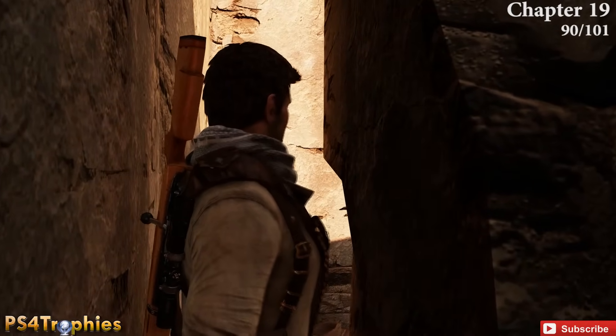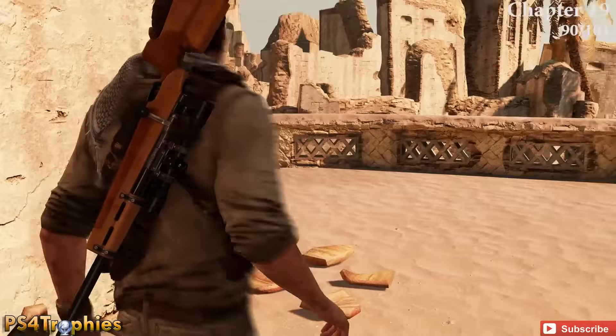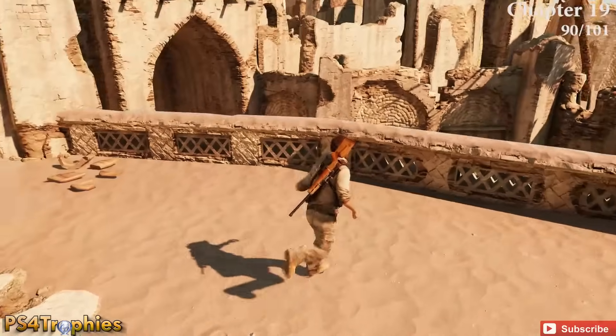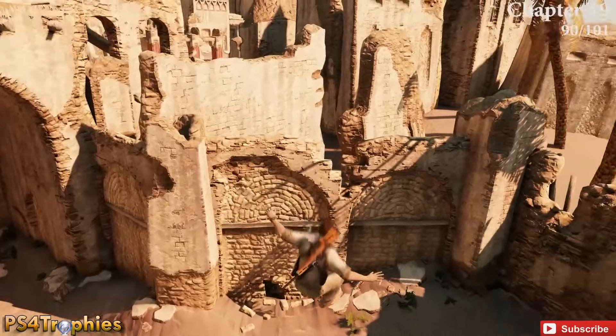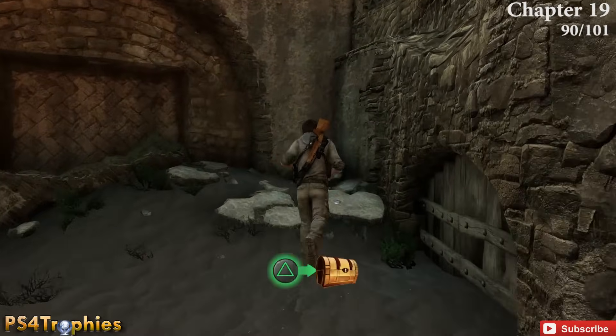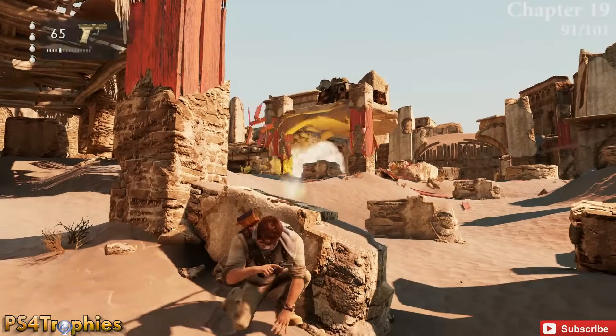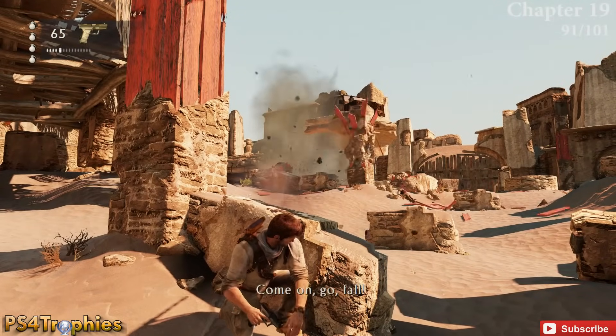Squeeze through the wall, and as soon as you come out, jump over the railing to the left — you can see the path there. Instead turn to the right to find the next treasure.